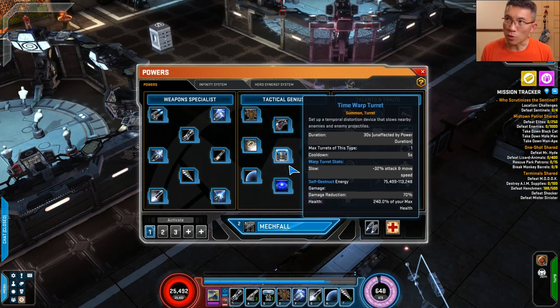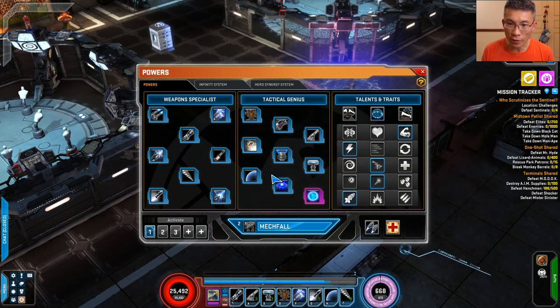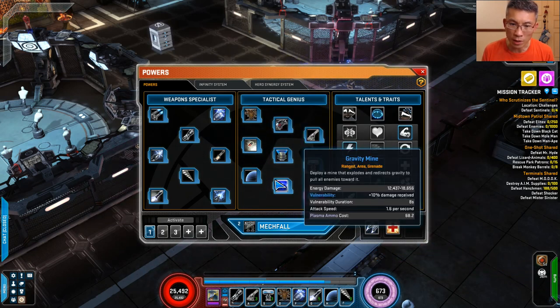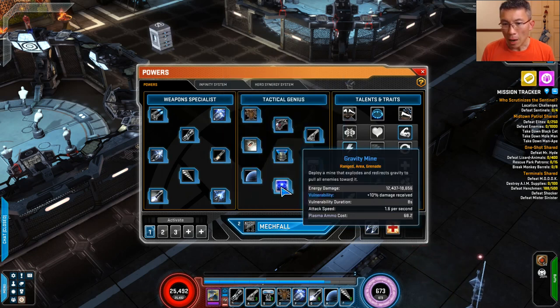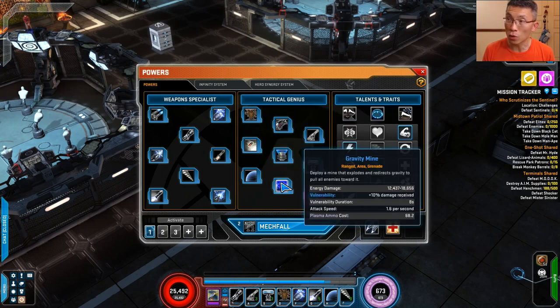Another way to play Rocket Raccoon is via the Grunai. There are two: one is the Stun Grunai and the other is the Gravity Mine. The Gravity Mine applies 10% vulnerability — I would love to have it, but I feel that if I have this one I'll lose one important layer. I don't think it's really worth it. However, if you want to play with the mines as well as the Grunai, you could — there's a talent to give them a cooldown power.